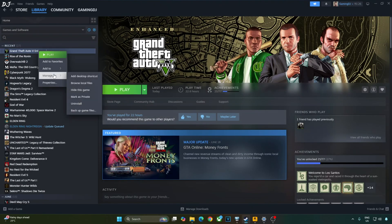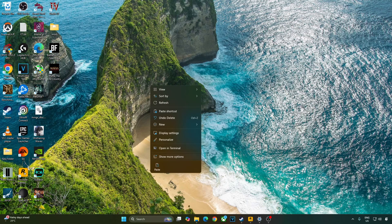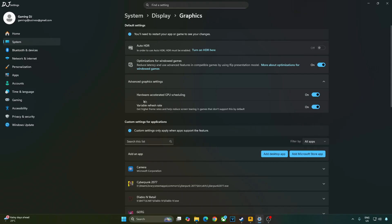To check the DLSS version, open the game's install directory and highlight the file nvngx_dlss.dll — version 310.2.1. If you have an RTX GPU, it's recommended to enable Hardware-Accelerated GPU Scheduling. Right-click anywhere on the desktop, click Display Settings, click Graphics, then click Advanced Graphics Settings and enable Hardware-Accelerated GPU Scheduling from there.